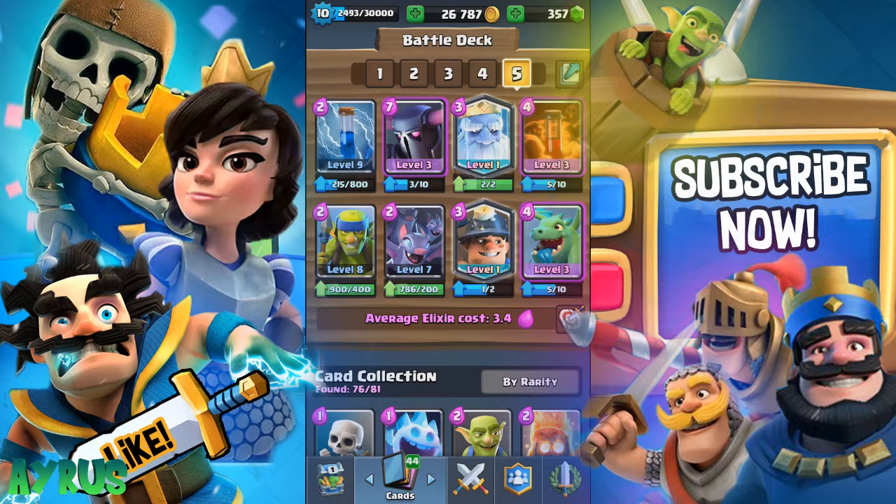I'll be doing some live attacks and showing you how this deck works. The main card is the PEKKA, who is a big tank and a big threat against other tanks. The PEKKA is usually going to act as a tank, and if you're up against a tank it's actually gonna help you take that tank down as well.